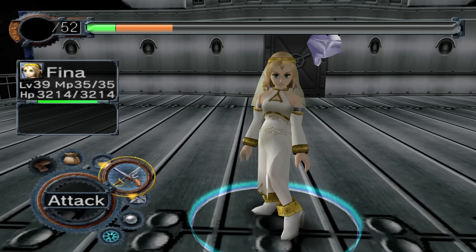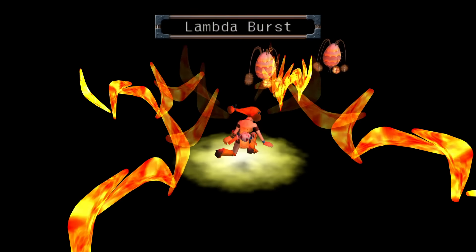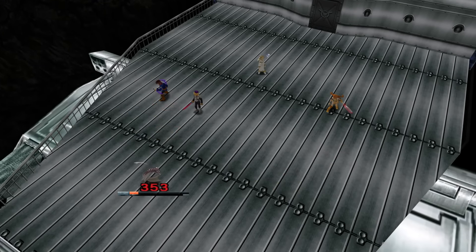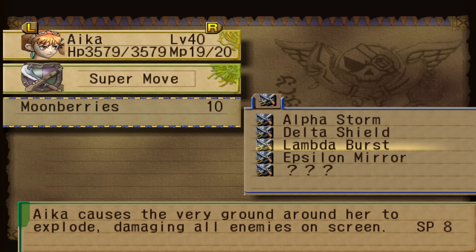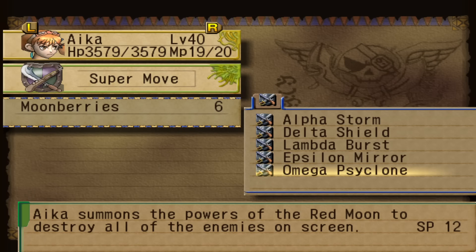I suspect at this point Lambda Burst probably isn't gonna do the job particularly well against even large numbers of enemies. We'll give it a go, just see how that works out — one good lovely Lambda Burst. Though if this doesn't work, we do have enough spirit to consider giving a small upgrade to Aika. Here we go — Aika's last super move, going up from Lambda Burst costing 8 specials to hit every enemy, up to instead 12. Aika summons the powers of the Red Moon to destroy all enemies on screen — this is not that good a move, but it's incredibly over-the-top anime nonsense. And we're swimming in moonberries, so go on then — Omega Cyclone, why not?